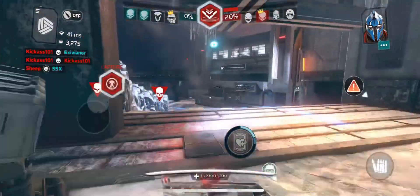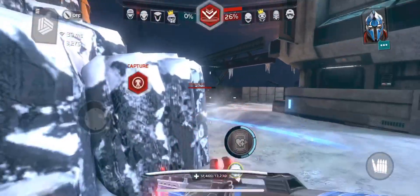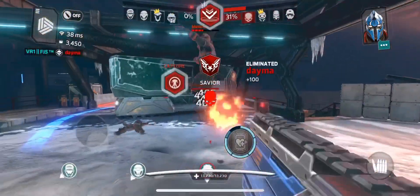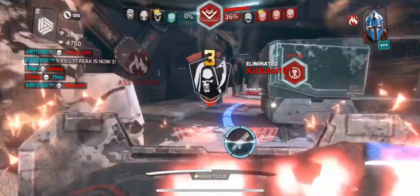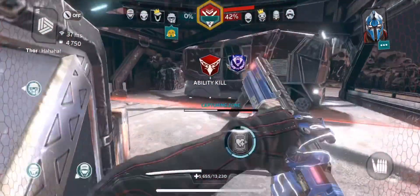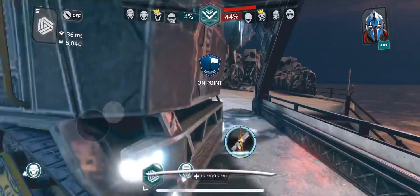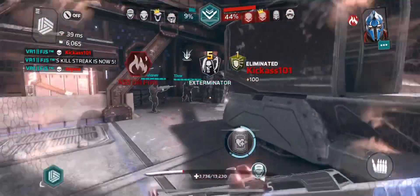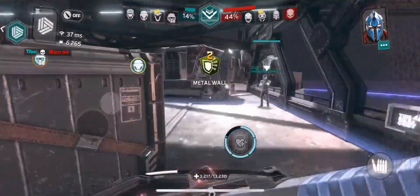Grenades coming in everywhere, I can't even get past this spot. Gotta get a tactical reload right now. Boom boom, you're done! Triple kill with the shield — took down the whole team and we're finally capping the zone! Boom, Dama what are you doing? Kickass 101 you're done. My shield is so powerful I'll take down Swift in one shot.